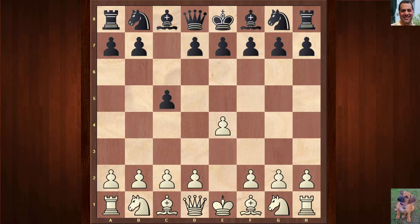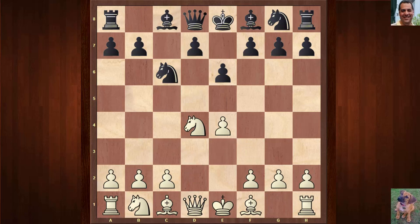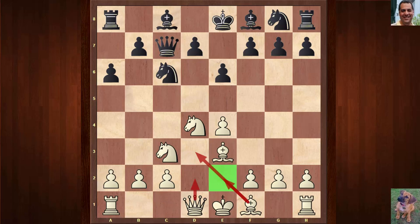Anna plays a Sicilian defense and we have the open Sicilian emerging — pretty standard stuff. This variation is the Sicilian Taimanov, named after the great player Taimanov who played against Fischer and lost 6-0 in the candidates in the run-up to the 1972 World Championship match. We have here Qf3, Bishop d3 — these are usual moves with thousands of games.